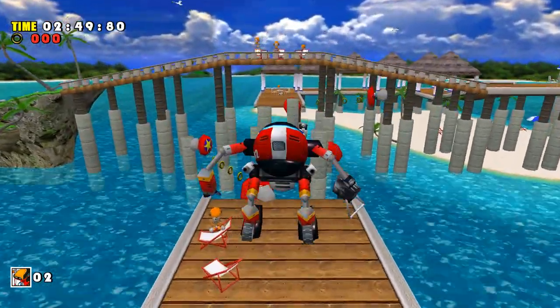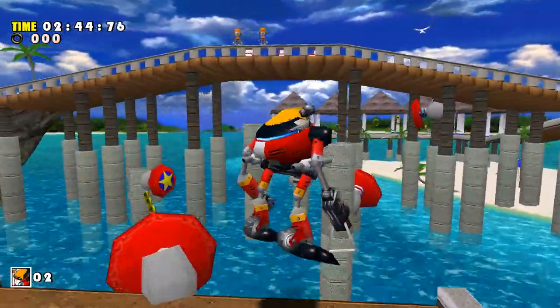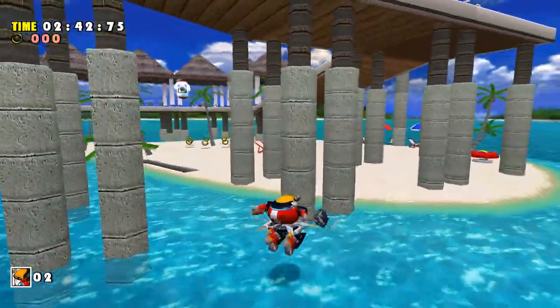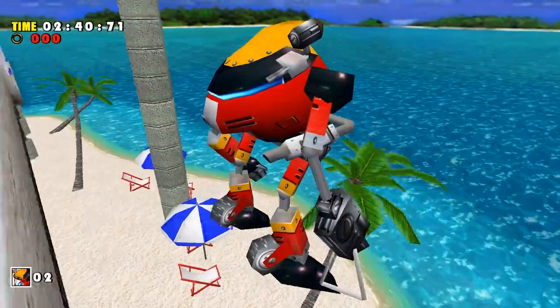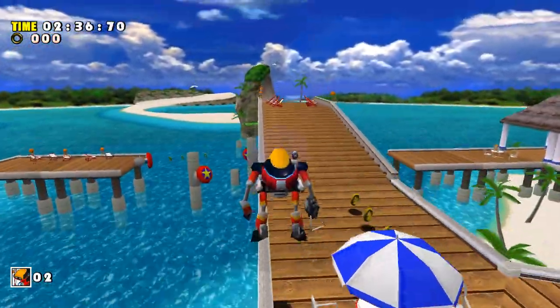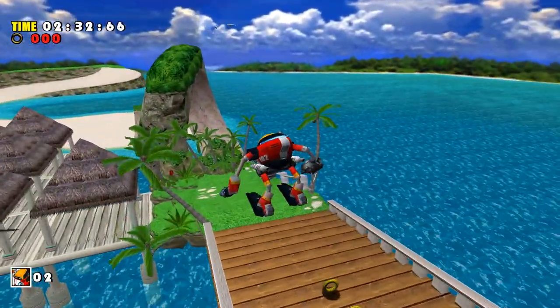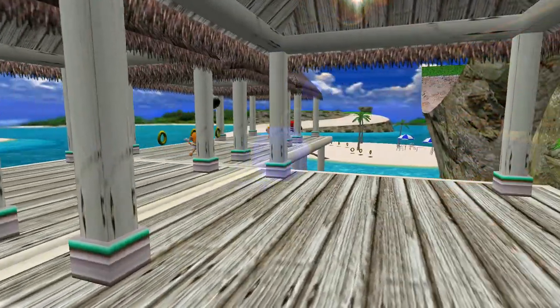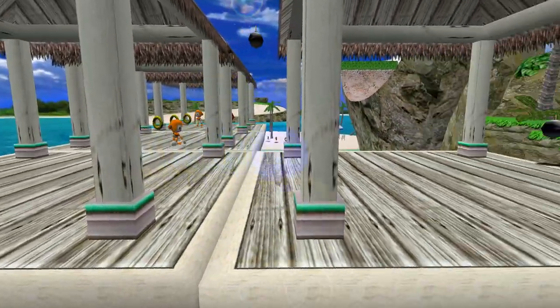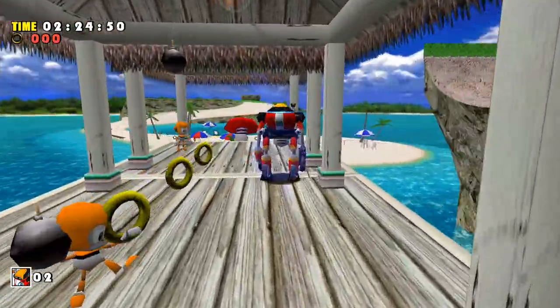Upon reaching the first lot of springs, I found we couldn't use them as rings were placed along their bounce path. Gamma is capable of floating on water, allowing us to jump down to the sand below and use the spring there to reach the intended pathway. We continue on, avoiding the badniks and rings until we reach the pier section. Across this narrow pathway, both rings and coconuts reside, meaning we couldn't kill them — we had to slowly go around to reach the final section.